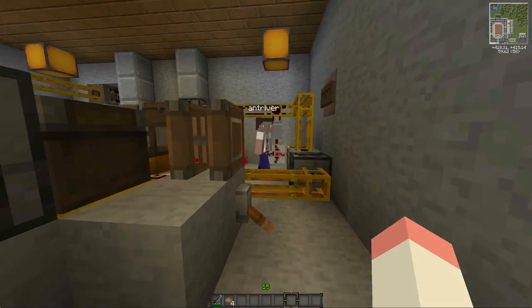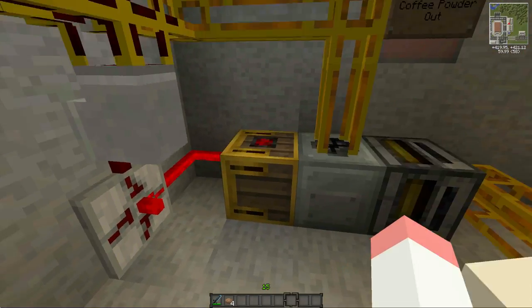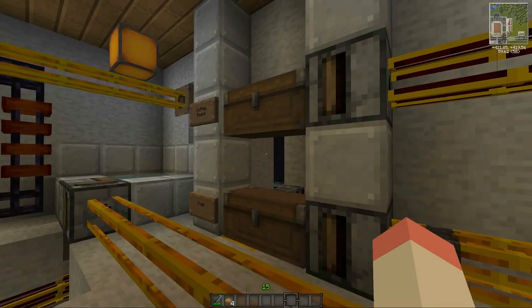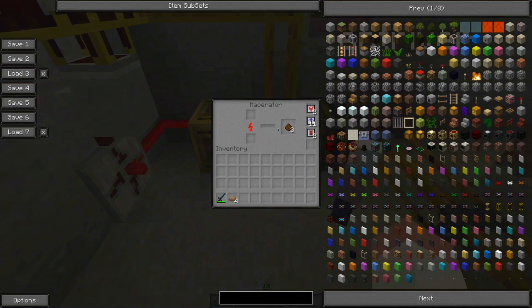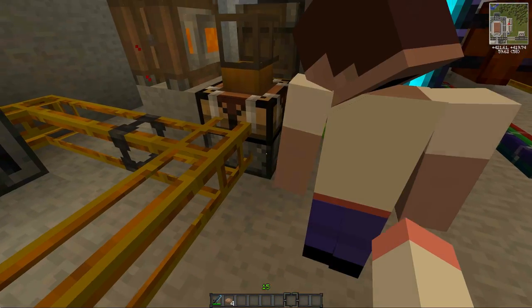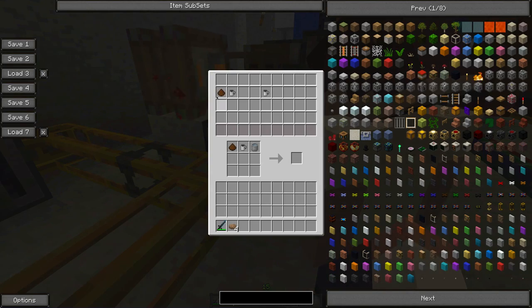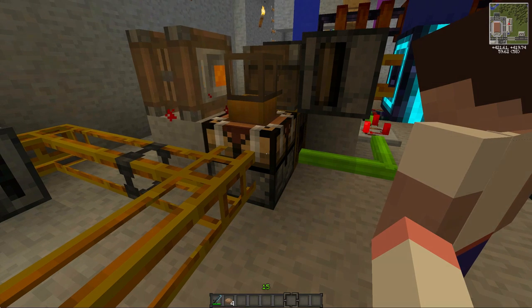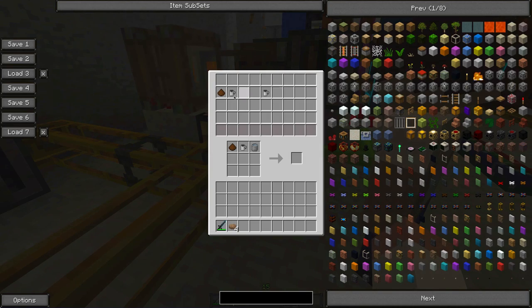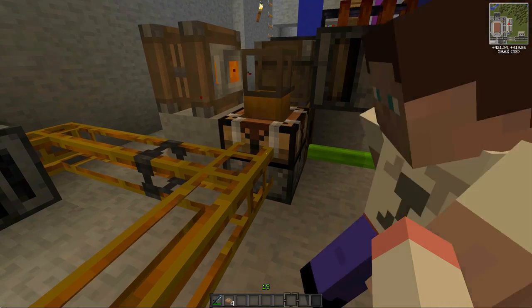We have the coffee beans coming from the chest over there, going into a macerator which grinds them into coffee powder. That gets sucked out of the macerator into this - a Mark 2 automatic crafting table. The difference is the Mark 2 has an inventory so you can load it up with ingredients and it keeps churning out whatever you're making.